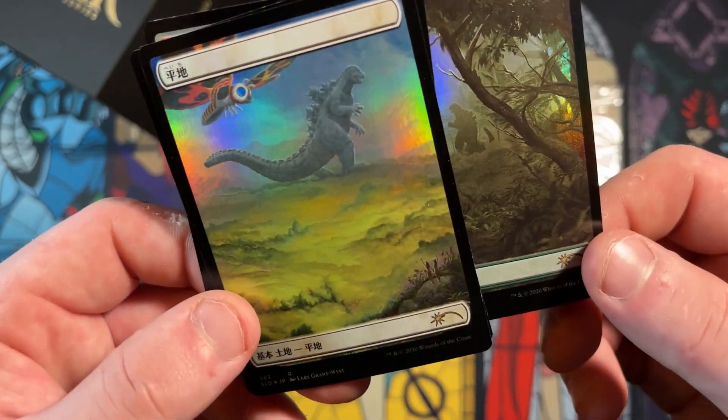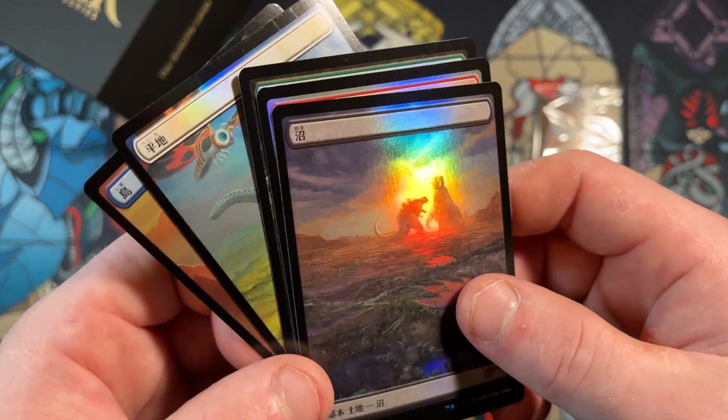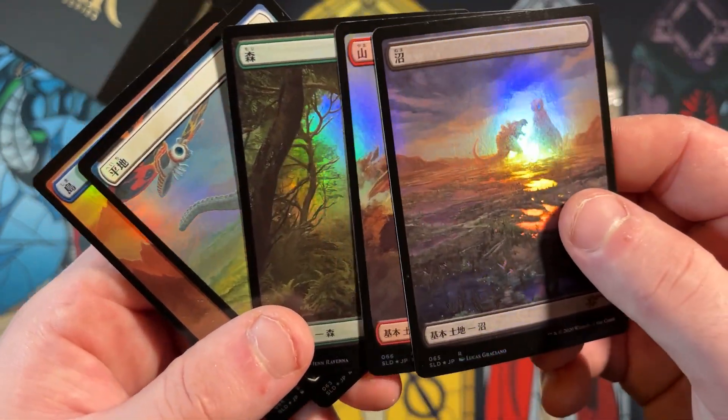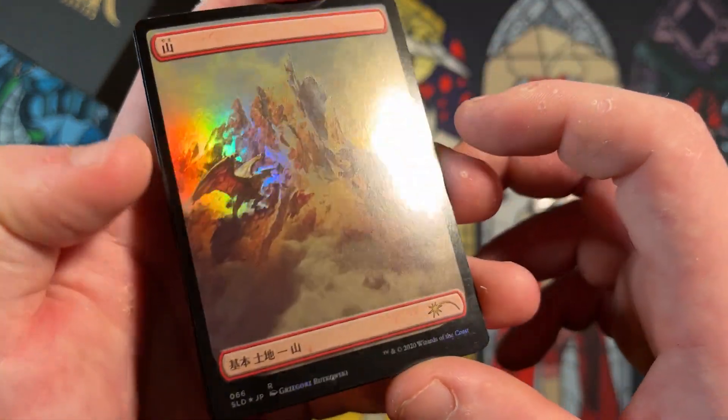After seeing all of them, I like the plains and island too. I think the weak link here is the forest, but man, that mountain is something else — that is a beautiful mountain.